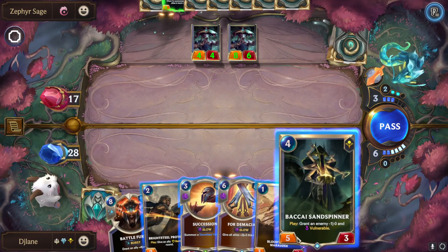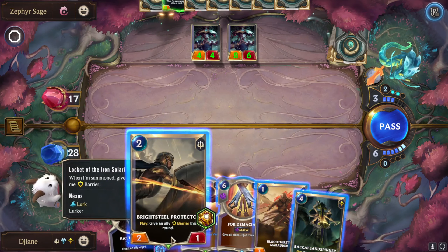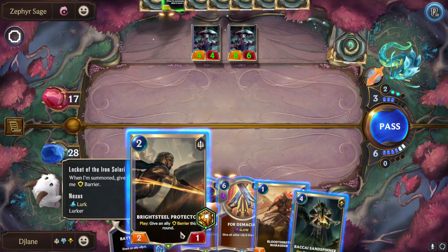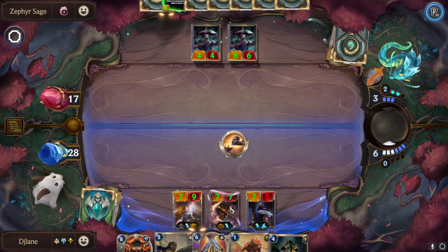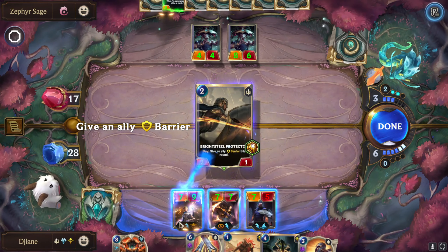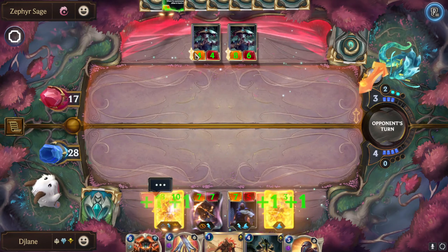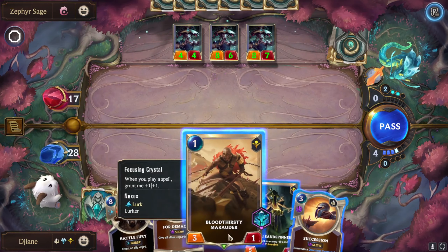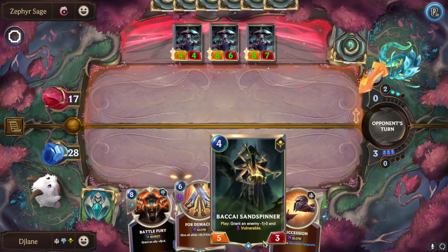So I think what I'm going to do is probably cast this spell. Actually, I'm going to cast this thing and give Lux a barrier just in case they decide to attack, so we can defend against him. And then I'm also going to play two units — that dude and I'll play the spell right here.